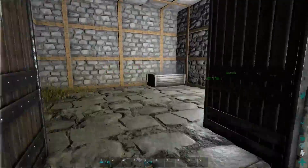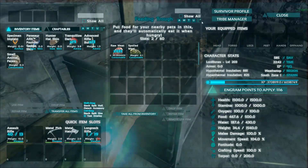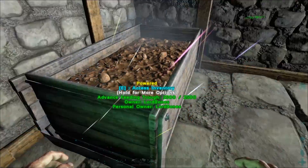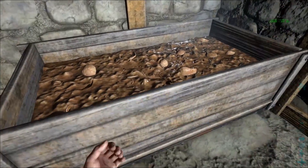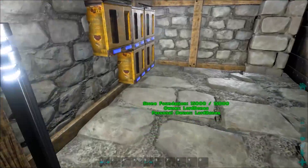The feeding pen is silver and not brown because it's a modded one — this is a refrigerated feeding trough. You power it with electricity and the meat is not going to go off for another two days, so that's obviously much better.